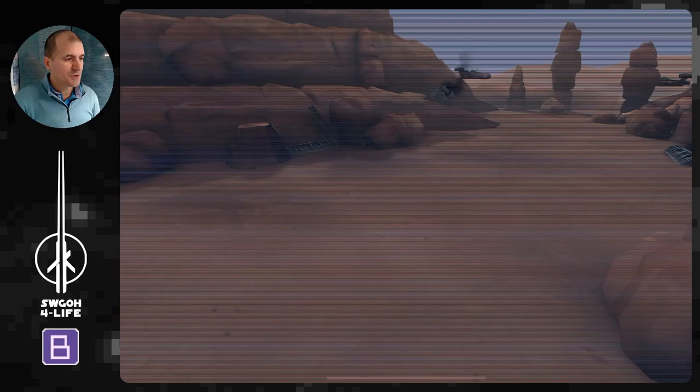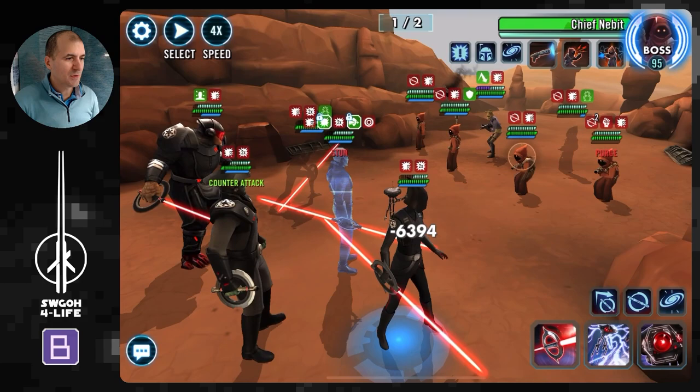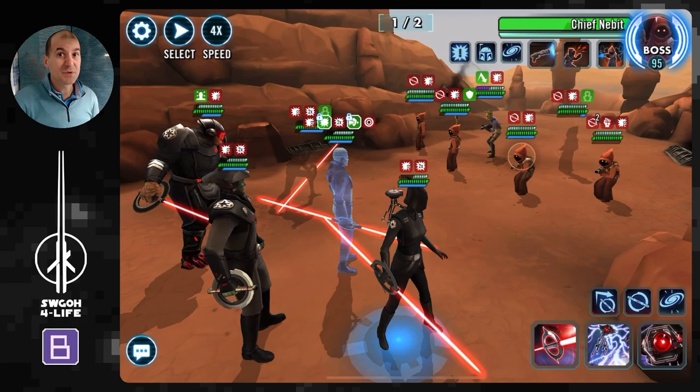Time to hop into the battle. Jawas go first, and right away they stunned Grand Inquisitor. However, 7th Sister gained 100% turn meter from her unique. No matter how fast you make your 7th Sister, if she doesn't gain this bonus turn meter she will not be able to outrun Jawas — all 5 Jawas will get a turn before you.